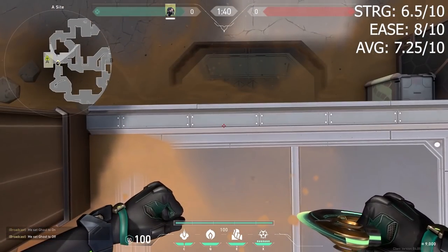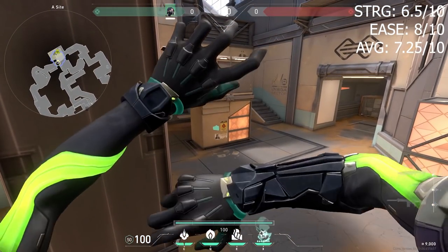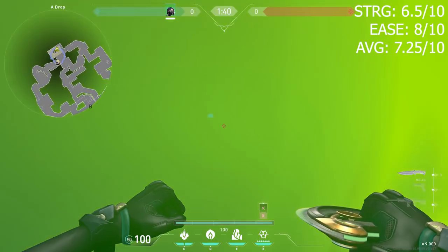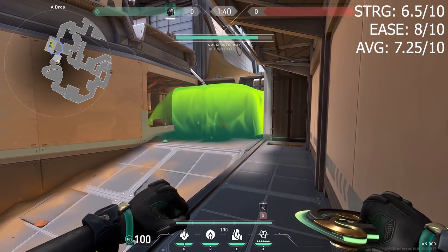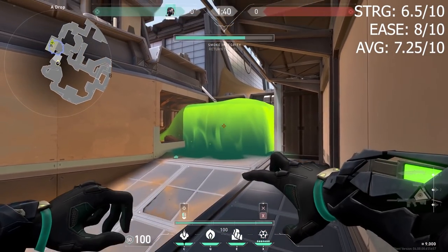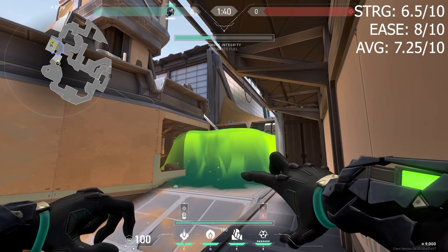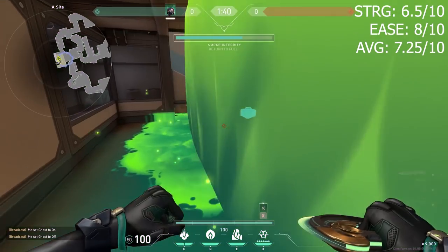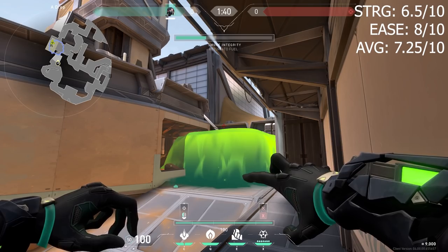Ult number two is going to be from drop. You want to come to the second full rectangle and come down a little bit on the metal portion, and then you want to look in the middle of this yellow sign. This ult is really simple — all you do is come back into this corner over here. Your lineup is going to use the left side of your left HUD and you put it on the top left circle right here. The molly will land like this. So you want to molly, recharge, and molly again.